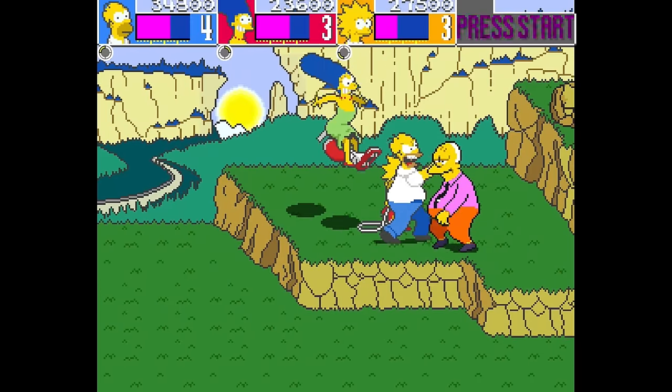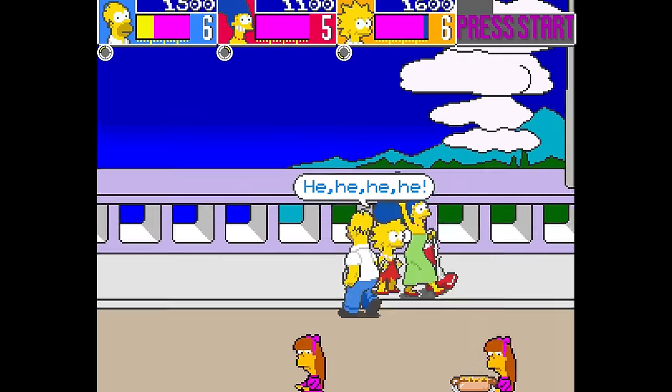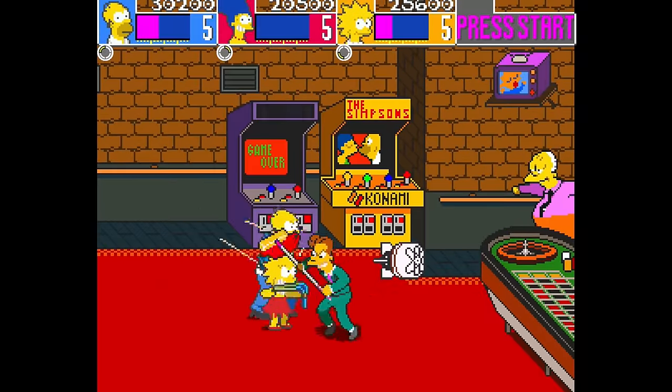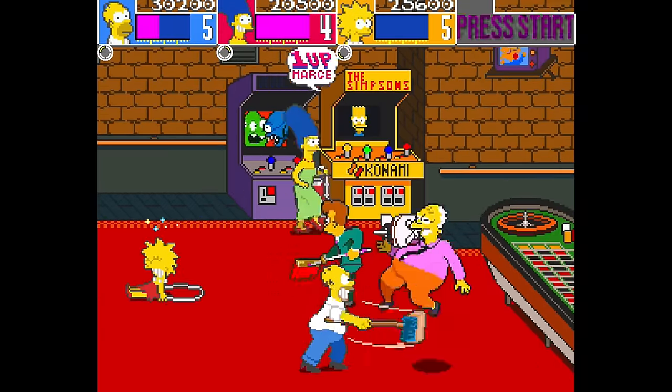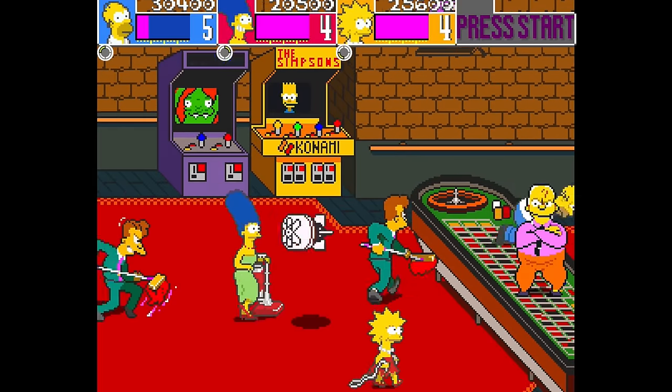The game was released in Japan in August of 1991 with a few minor changes. You can now fill your life bar past the maximum if you eat food when your health is full, and there are new atomic bomb weapons that clear the screen of all enemies. This is actually the version I captured footage from — I think the additions, especially the expanded health bar, make the game a bit more fun.